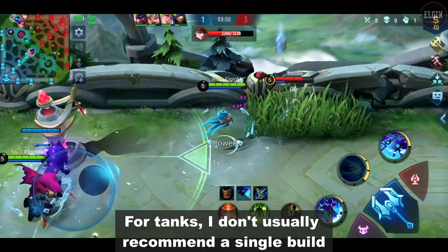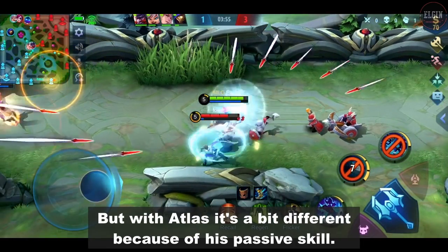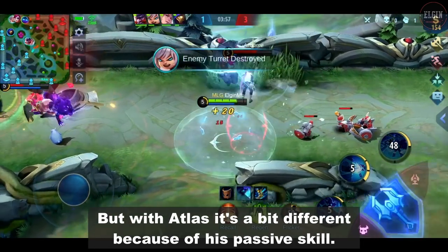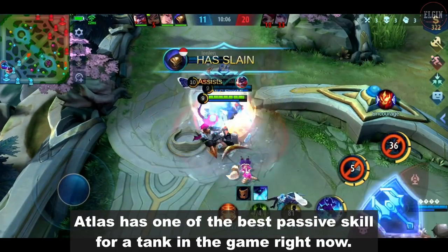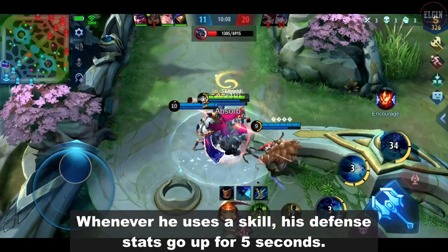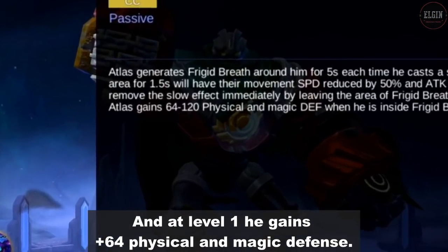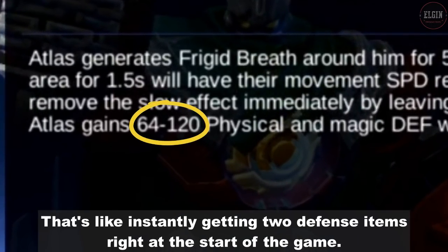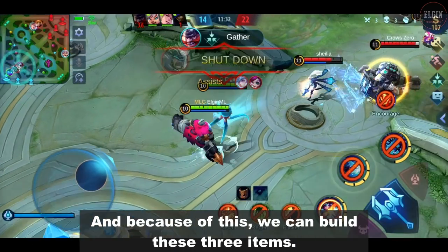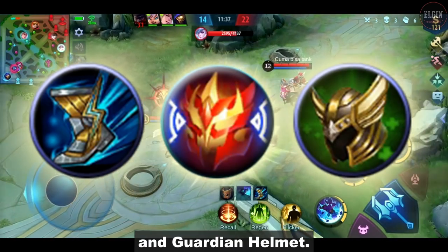For tanks, I don't usually recommend a single build because their build should depend on the enemy lineup. But with Atlas it's a bit different because of his passive skill. Atlas has one of the best passive skills for a tank in the game right now. Whenever he uses a skill, his defense stats go up for 5 seconds, and at level 1 he gains plus 64 physical and magic defense. That's like instantly getting 2 defense items right at the start of the game. And because of this, we can build these 3 items: Rapid Boots, Courage Mask, and Guardian Helmet.